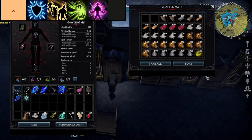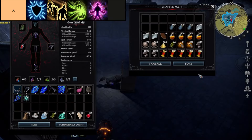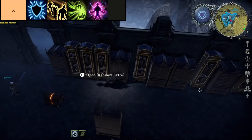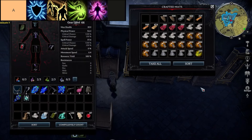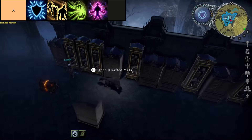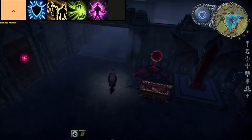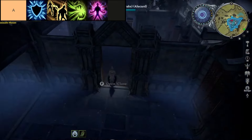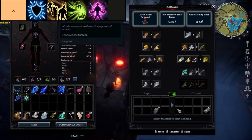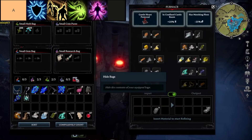Power Surge is an electrifying chaos ability in V-Rising that delivers a formidable boost to either yourself or an allied companion. With a surge of power, it supercharges movement and attack speeds by 25%, granting a swift advantage in combat. Not only does it enhance physical prowess, but it also adds a fiery touch, igniting enemies with each strike for four seconds. While its effects are formidable, its duration is limited, making strategic timing crucial for maximizing its potent benefits on the battlefield.